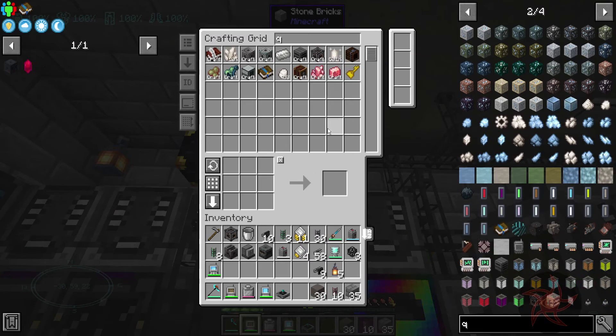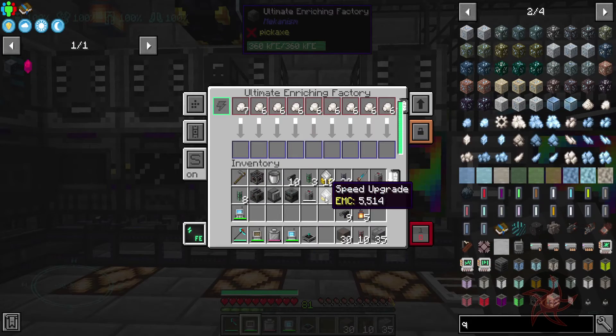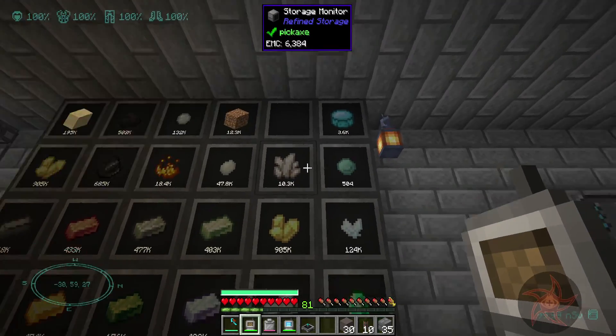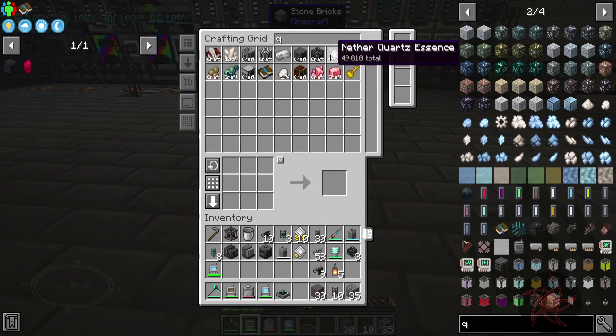That's going to take forever. I do have the upgrades on me still, so we're going to go like that. We're going to have a lot of quartz coming in now — each essence is worth six, and I've got just under 50,000.